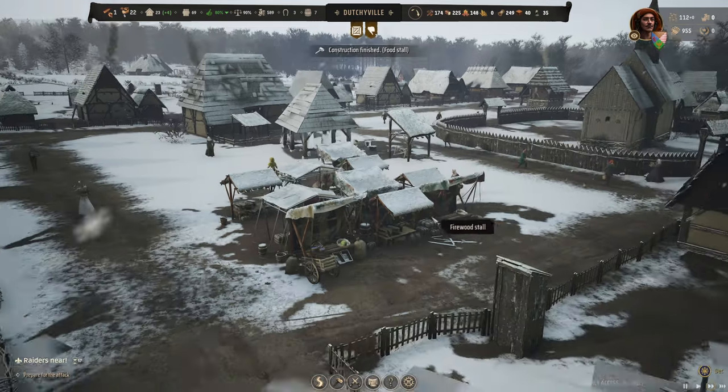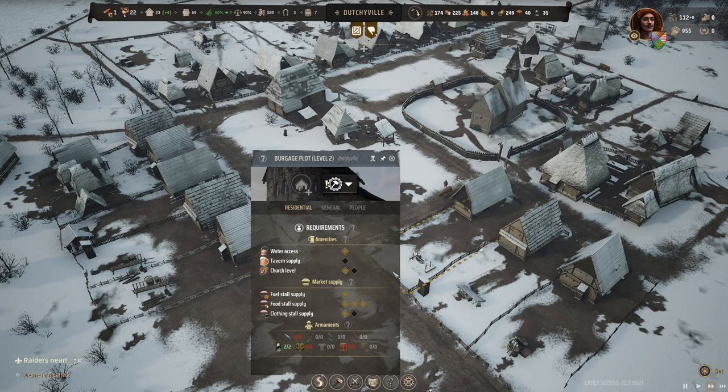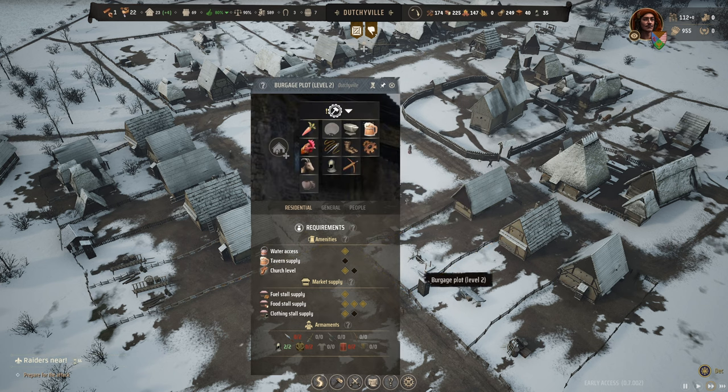Put more stuff on the market. This house is the closest to the market here, so this one should become level three more quickly. Do I lock these people in on one of their jobs here?